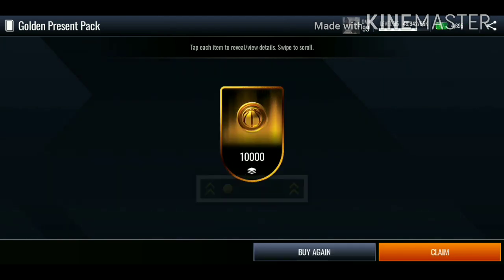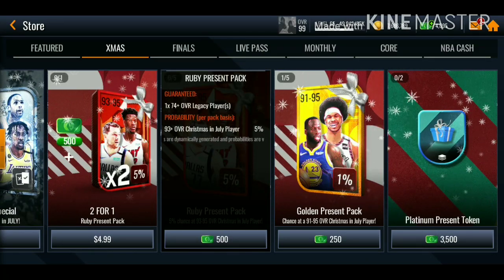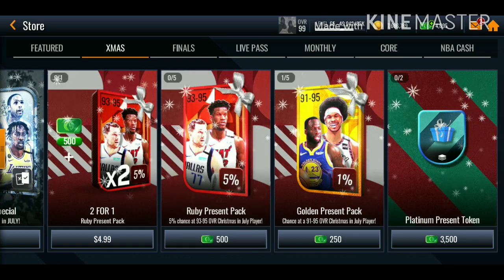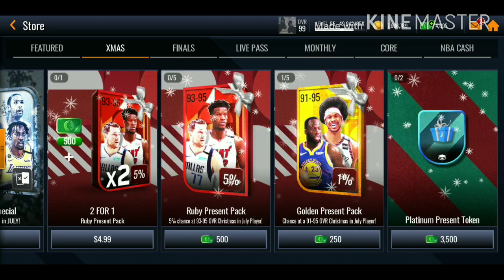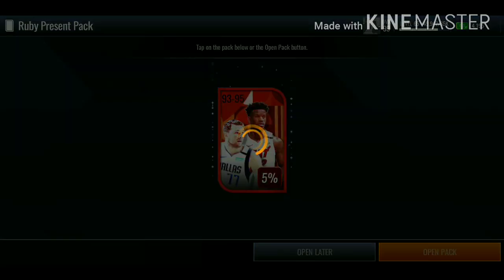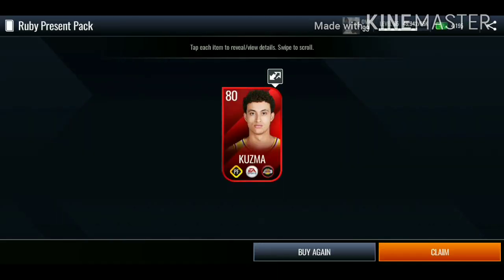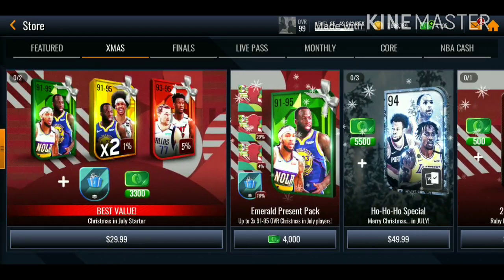We get a one percent chance, which is insane. Looks like we're guaranteed 10,000 tokens, which is not good — and yeah, we get 10,000 tokens right there. Should I open up a Ruby Present pack? We get a 74-plus overall legacy player, a five percent chance at a 93 to 95 overall. You can easily get free NBA Cash through daily objectives and completing achievements. We're opening up this pack — come on EA, give us the 95 overall Luka Doncic. We get Kyle Kuzma. Not gonna be opening up more of those packs.